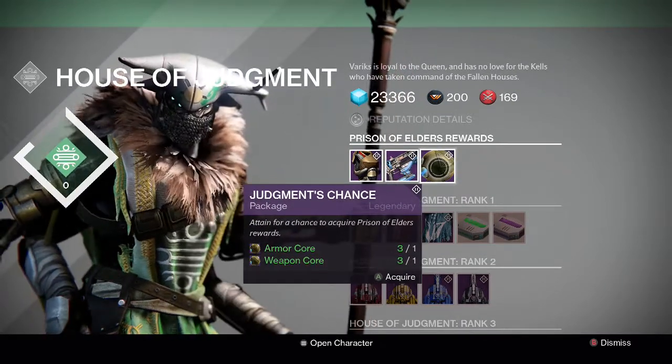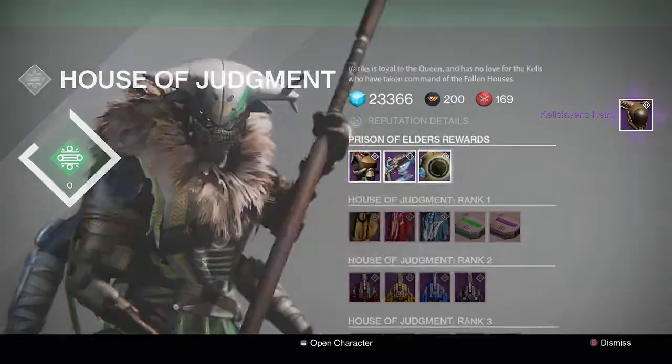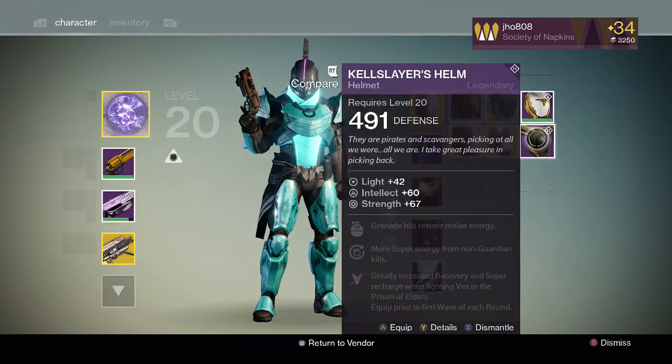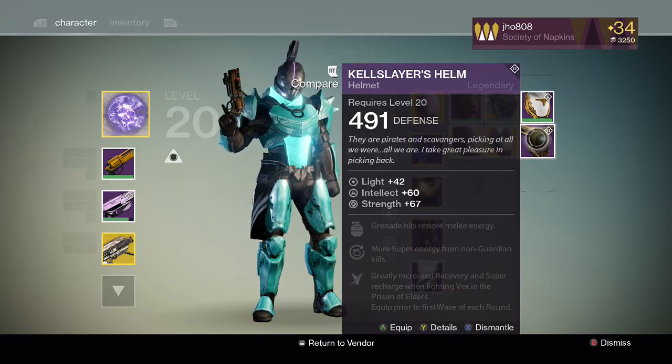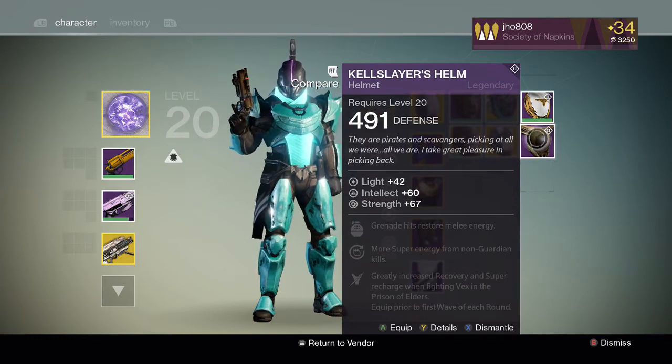For the first one we get a Kellslayer's Helm — that looks so cool. It has Intellect and Strength on it. The perks are: grenade hits restore melee energy, more super energy from non-Guardian kills, and greatly increased recovery and super recharge when fighting Vex in the Prison of Elders, equipped prior to the first wave of each round.